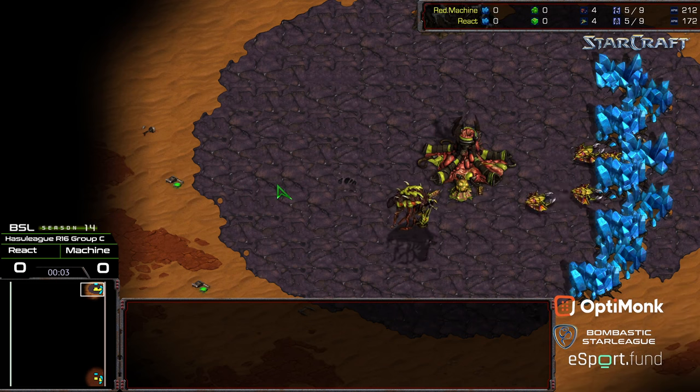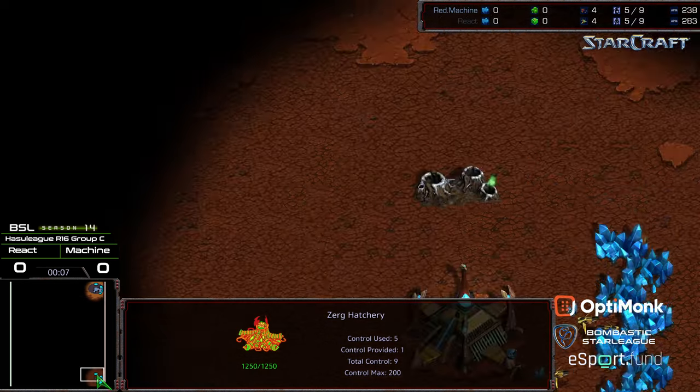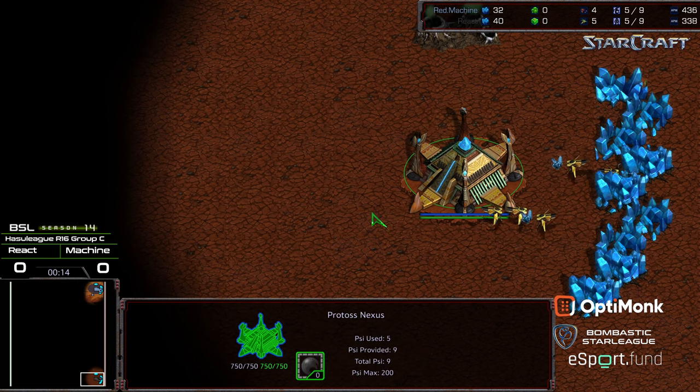Hey guys, welcome to another commentary done by Diggity. Upper right corner we have Machine starting as the Gray Zerg. Bottom right corner we have React starting as the Black Protoss. This is going to be on Butter and it is BSL Season 14 Hustle League Round of 16 Group C Winner's Match.